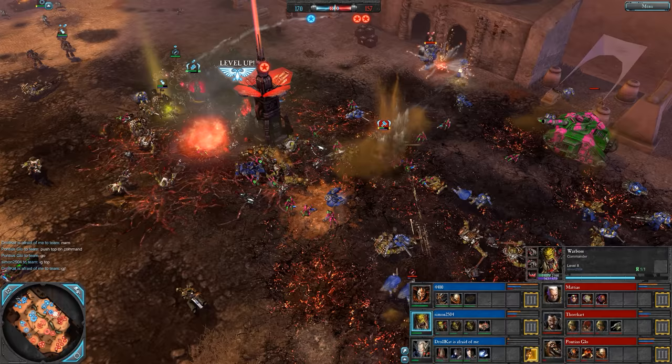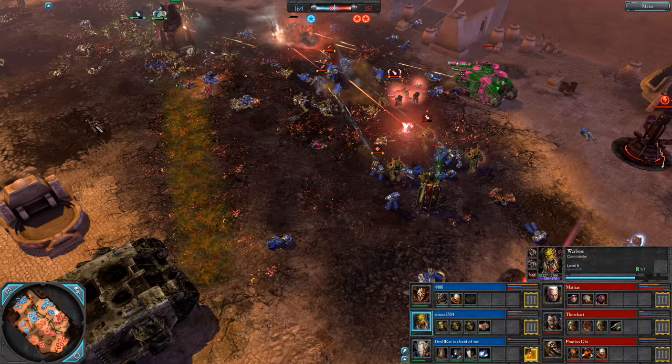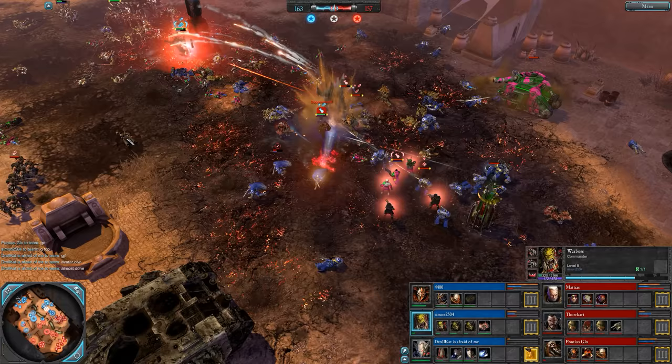A level 8 Warboss now — this guy's pretty fearsome. 'Good job,' says Drollcat. 169 to 157 on the VPs. Blue team — there's still a tank here, there's still a bunch of Terminators, and there's still a Shrine to heal this stuff. Looks like blue team will maybe get the VP.